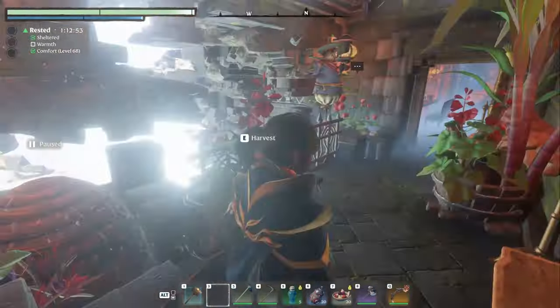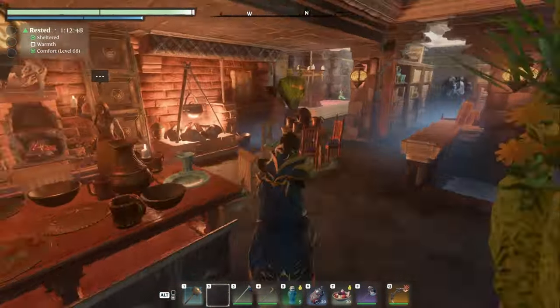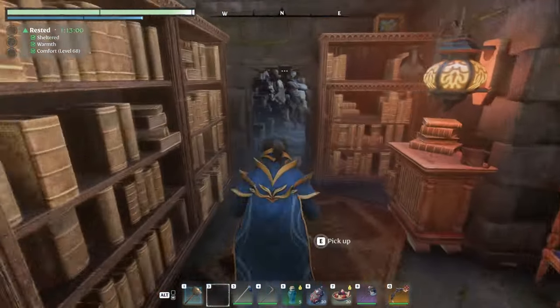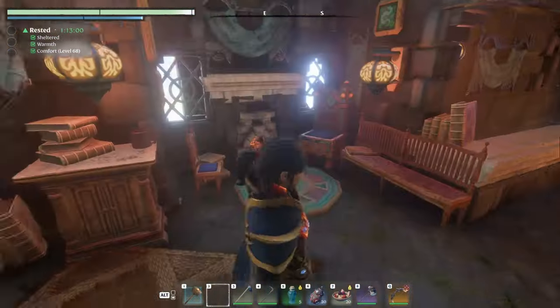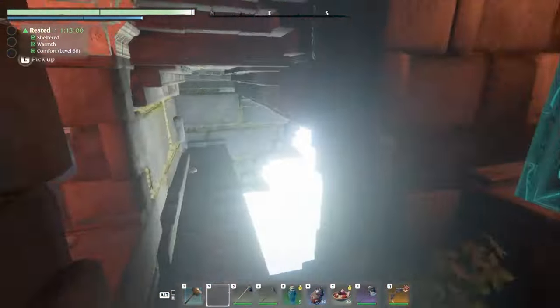Now we're going to head out to the atrium and ride into the mead hall. Very beautiful. Nice library here with a secret entrance. The room where it all happens — it has a secret here.